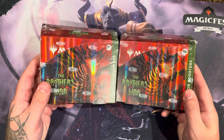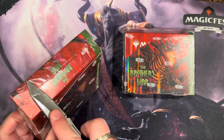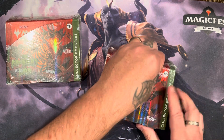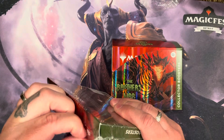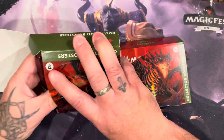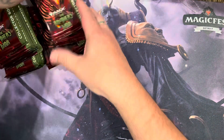Got some more Brothers' War, still looking for that Mox. Could also go for some shattered glass — I haven't got a shattered glass foil, and I have gotten serialized but more never hurt. Still one of my favorite sets of the recent sets, they have a lot of good cards in here. Artwork's good, a lot of chase cards, retro artifacts — I like the styling on those. Lots of things to go after in this, don't mind opening these.